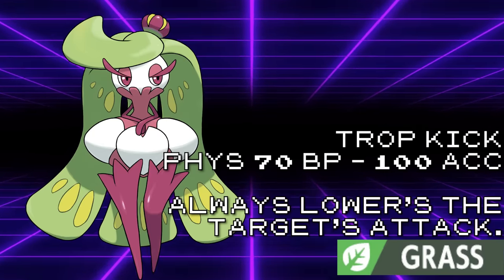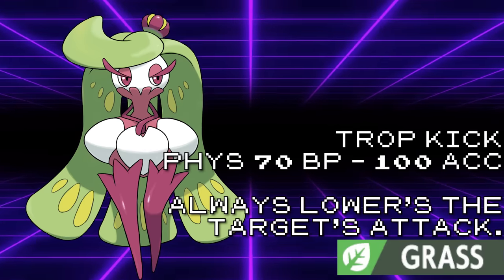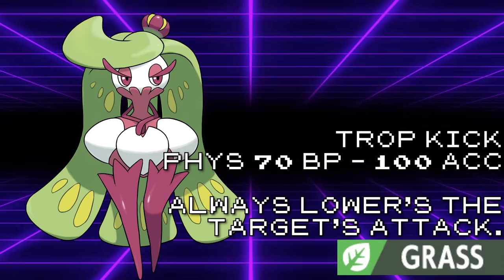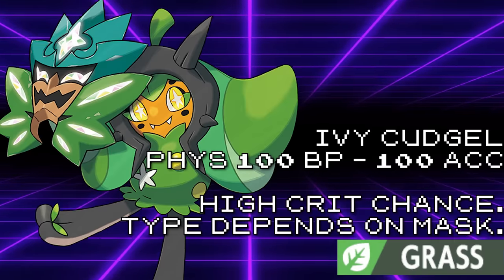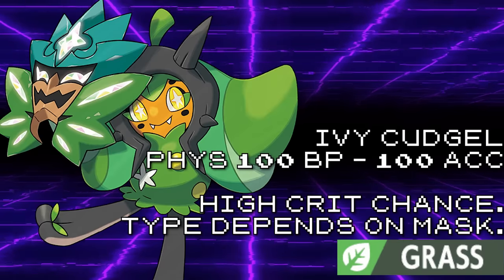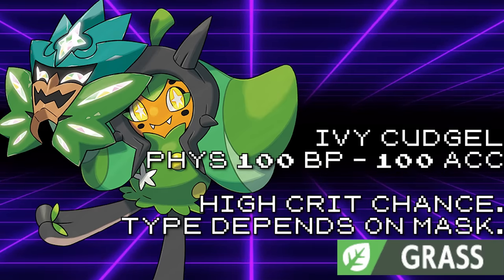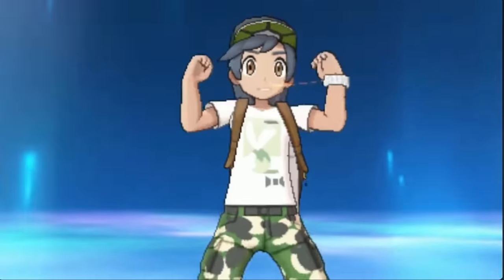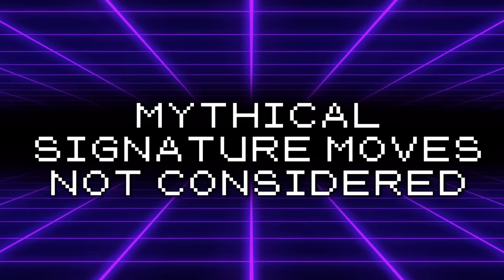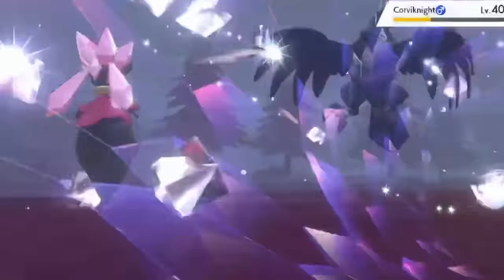Tropkick has some great qualities in that it's perfectly accurate and will always lower the attack stat of the target. This, combined with Zarude's great utility, makes it sometimes the move of choice for the Pokémon. However, most grass types would much rather have access to Ogerpon's Ivy Cudgel because of its 100 base power, high crit rate, and perfect accuracy. The damage of Ivy Cudgel will almost always be preferred over the utility of Tropkick, which only has 70 base power.